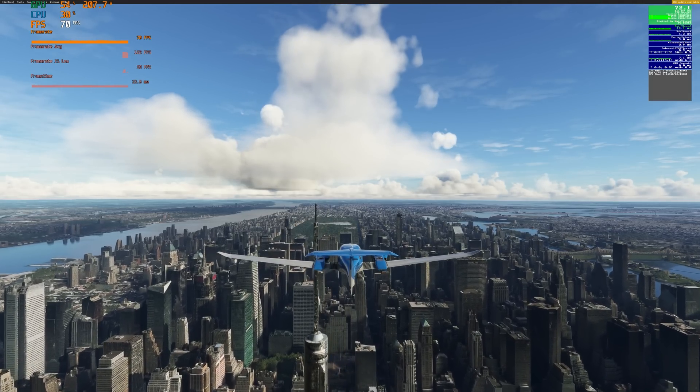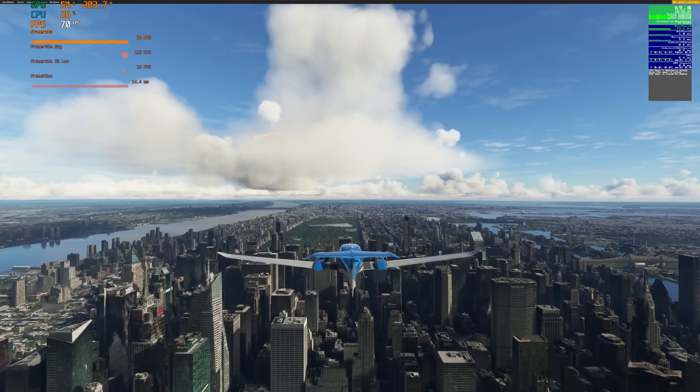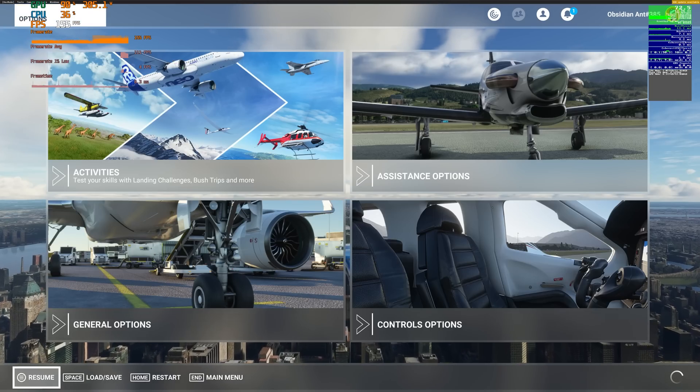I've disabled frame rate generation, and you can see that both MSI Afterburner and the in-sim frame rate counter are giving more or less the same numbers. Let's go and switch frame generation back on.